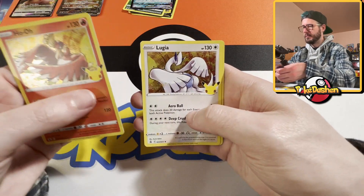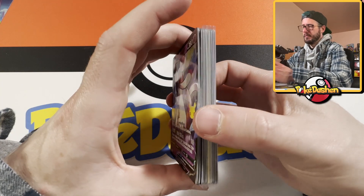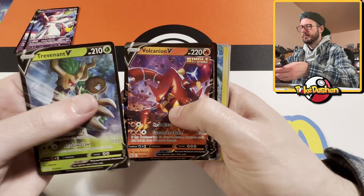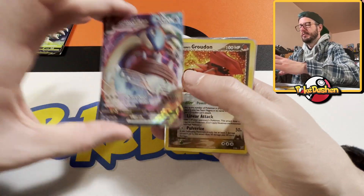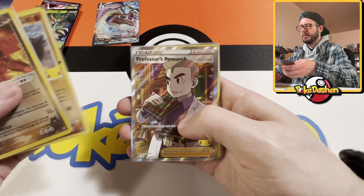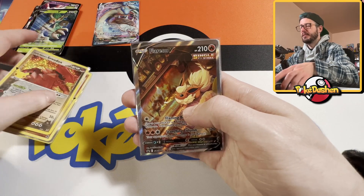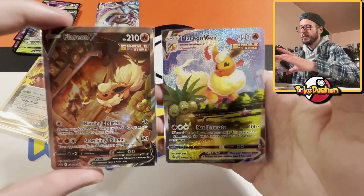Okay, last pack. Tough luck — not bad right? I think we did pretty all right. I did include the promo cards. We got our Trevenant, Volcanion, Greedent, the Lapras VMAX which I'm very excited about, Team Rocket's Groudon, Claydol, the Professor's Research, multiple Pikachus, Flying Pikachu, Surfing Pikachu, and then the Flareon alternate art and Flareon alternate art VMAX — these are gorgeous.